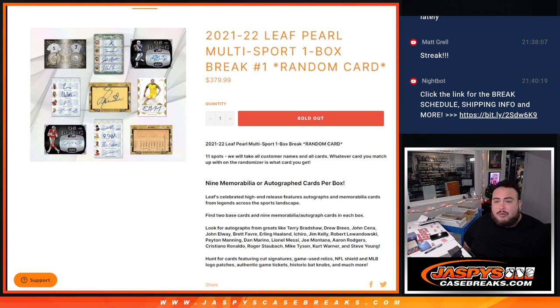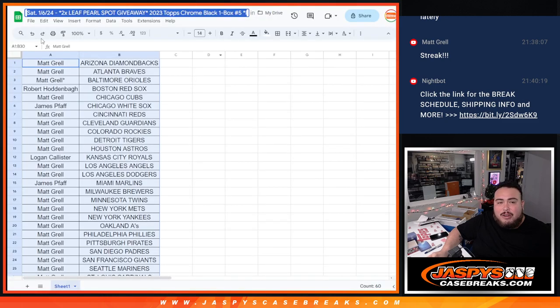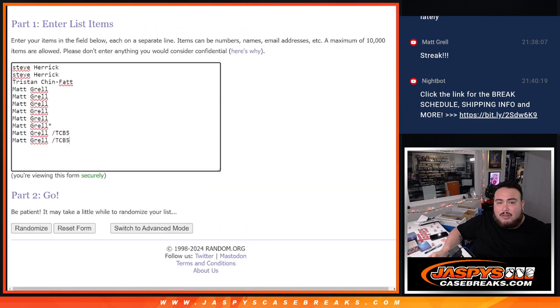This is a random hit, so you are guaranteed something — a random card. Basically what we're going to do is showcase the 11 hits out of the box, type in the 11 hits, click randomize, and whatever you match up with on the sheet right here is what you get. Congratulations to Matt — he got in from the filler and bought out the rest of the spots — with Tristan and Steve getting a spot there as well.